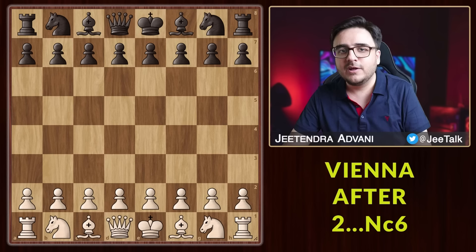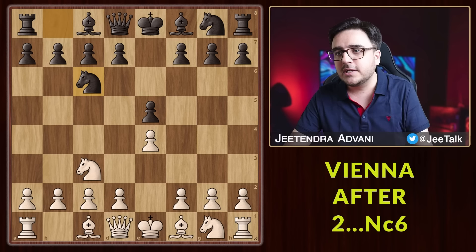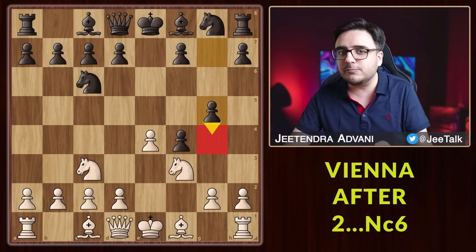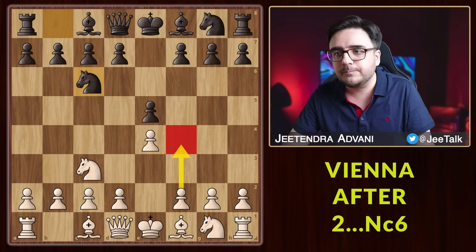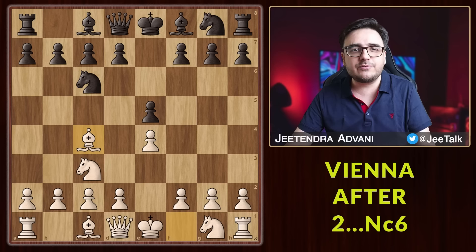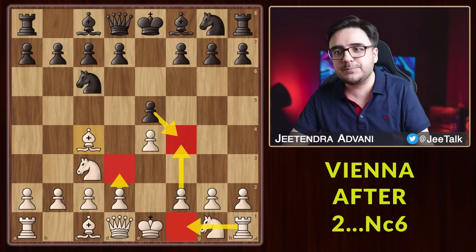After e4, e5, Nc3, instead of Nf6, black plays Nc6. If you try f4 now, after black takes, the queen check is a threat right away. Even if you defend with the knight, black has g5 and things get uncomfortable on the kingside. So f4 is not as good here. Therefore after Nc6, I would suggest a normal development move like Bc4. In many of these variations we might want to quickly play d3 or f4 to exchange pawns, so it's better to keep all options open.